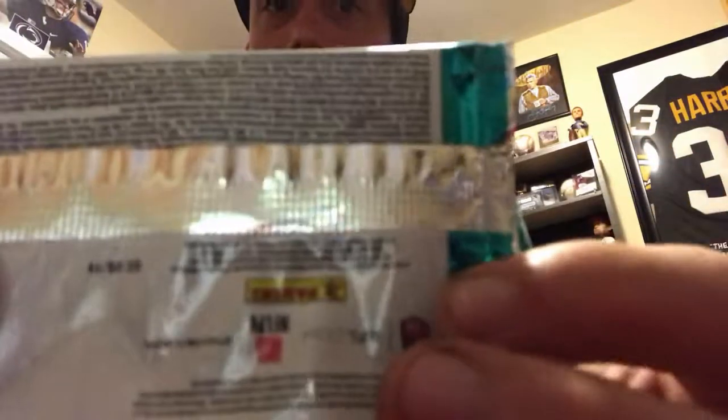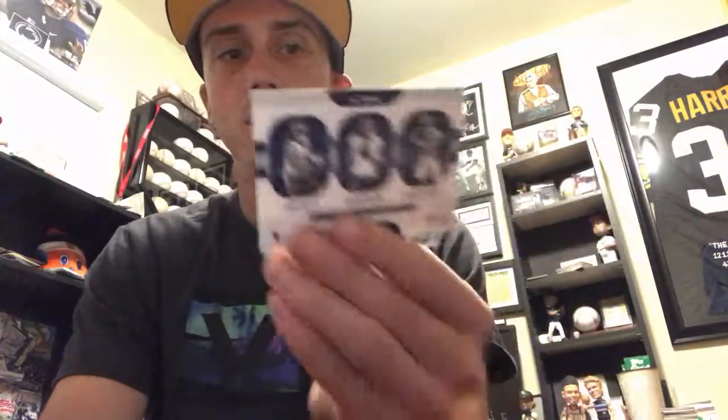Now let's go see who our hit is — I've got it hidden over here. I'm gonna let you guys see it first. No idea who's in there. There's one more card too — it's a Team Trios card of Lamar Miller, Deshaun Watson, and DeAndre Hopkins. Now here's the actual hit.